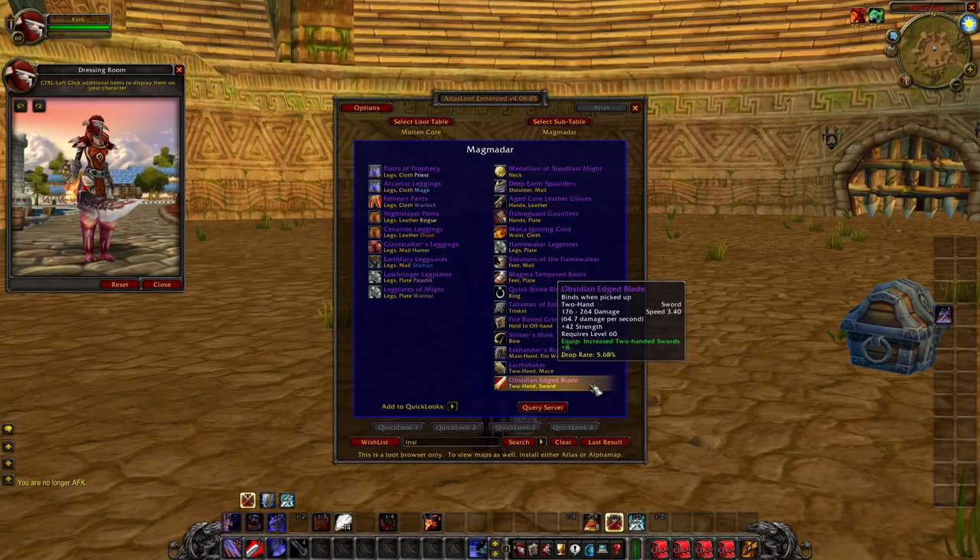Obsidian Edge Blade is pretty good if you can't get a better sword like Bone Reaver's Edge, Untamed Blade, or Ashkandi. The 42 Strength — which is 84 attack power — is not bad for PvP, actually pretty good. The increased two-handed sword skill of plus eight doesn't matter for PvP since everyone is your level, so there are no glancing blows.